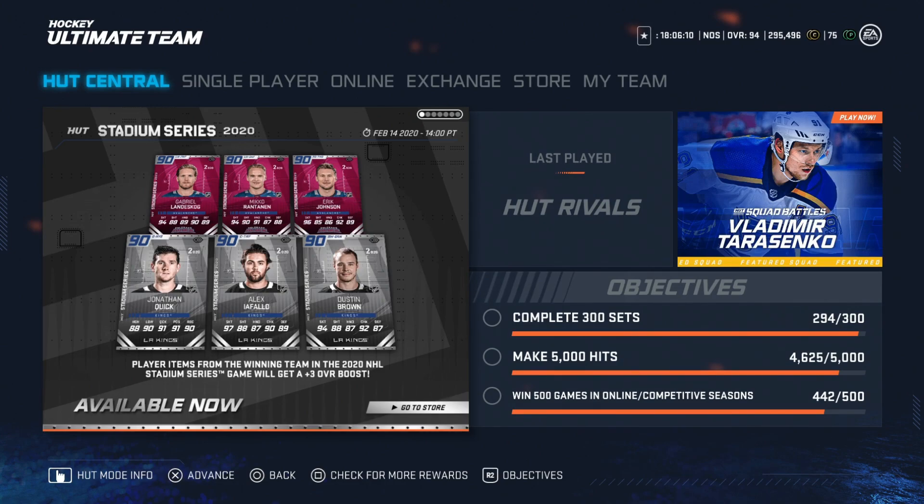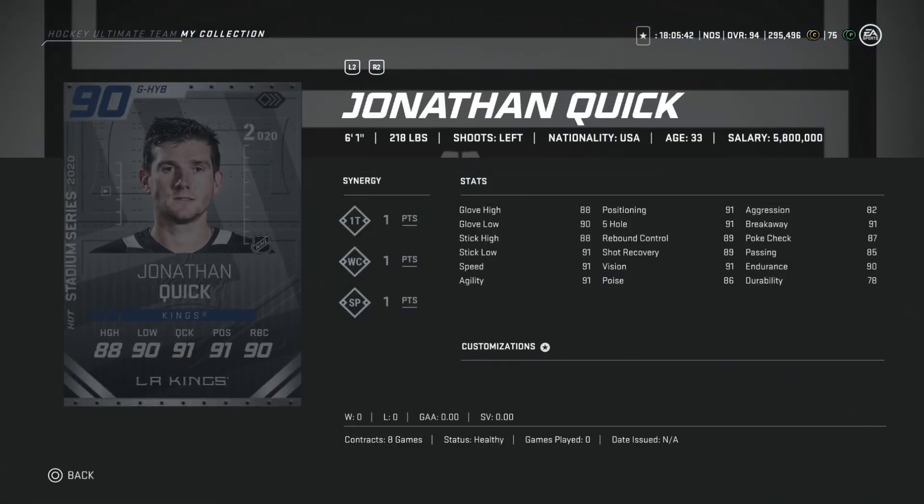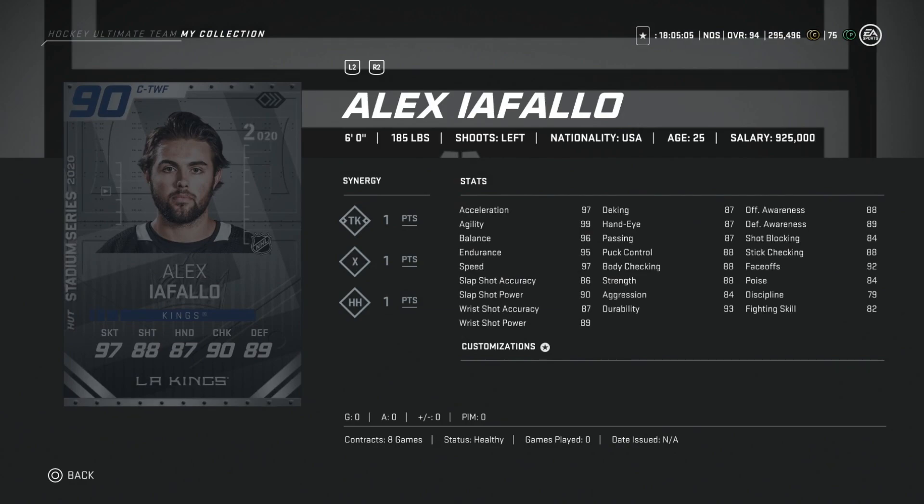Obviously the Avalanche are going to be heavily favored, so let's look at the cards individually to see if maybe even the Kings cards are going for super cheap and might be worth it. First up is Jonathan Quick — six-foot-one, 218. He has 82 aggression, and I'm not really a huge fan. There will be better goaltenders regardless; he's just not very tall. One-T-W-C and SP are good synergies, but the aggression is a concern — I don't like anything over 80. I would probably leave this one alone regardless of price, even if he goes to a 93. He's too short to make up for the other goaltenders available in that range.